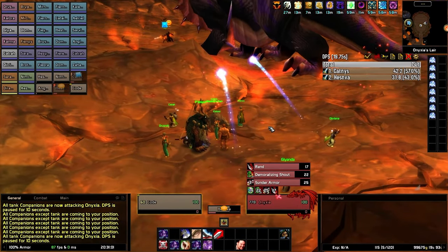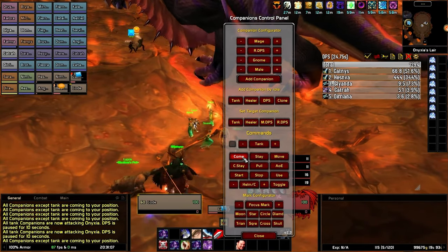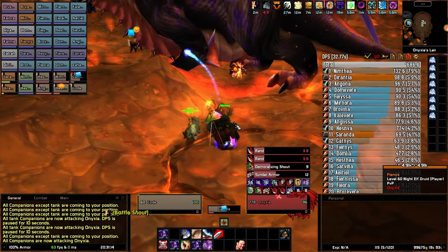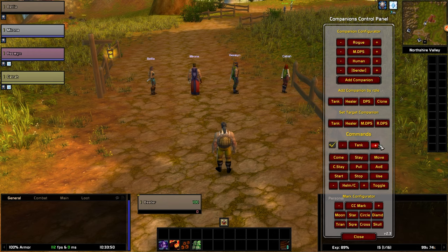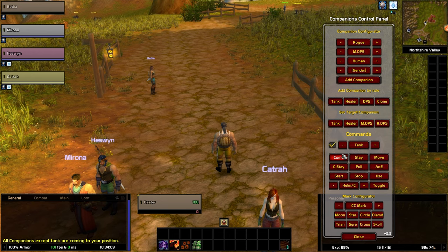This is more of a rare-case use, but it can be very useful in dungeons and raids. For example, you can send the tank in to charge the boss and tell the rest of the companions to come to your location so you can position them where they're supposed to be. In the add-on interface, you will see a selector for the different roles and classes and a checkbox — the checkbox is inclusion/exclusion. That means if you have tanks selected and the box is unchecked, everyone except the tanks will come to your location.